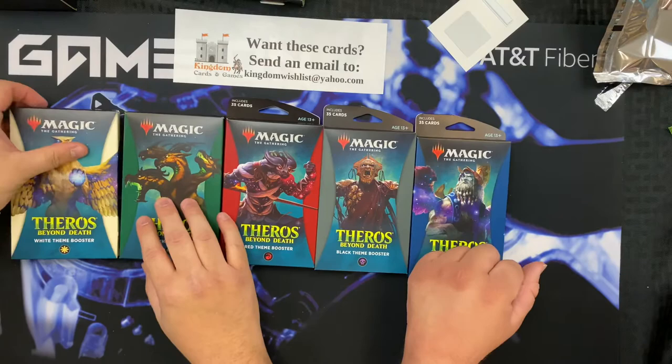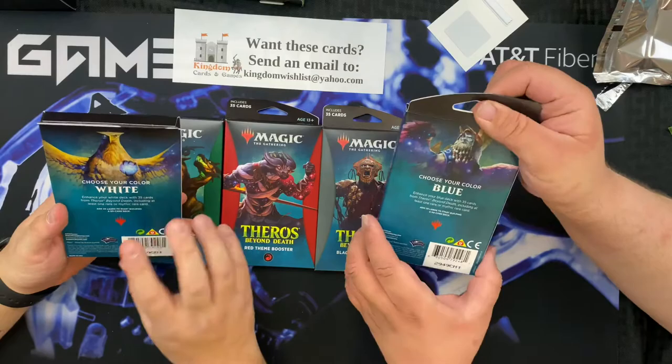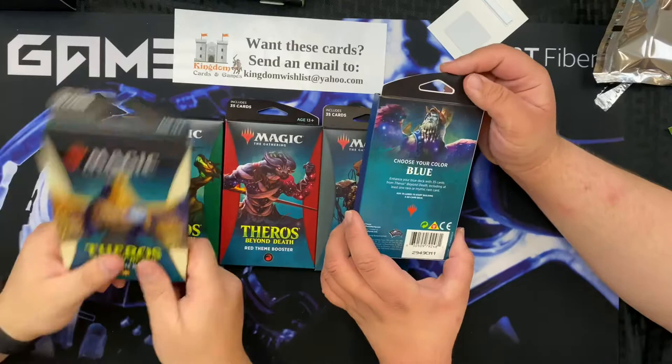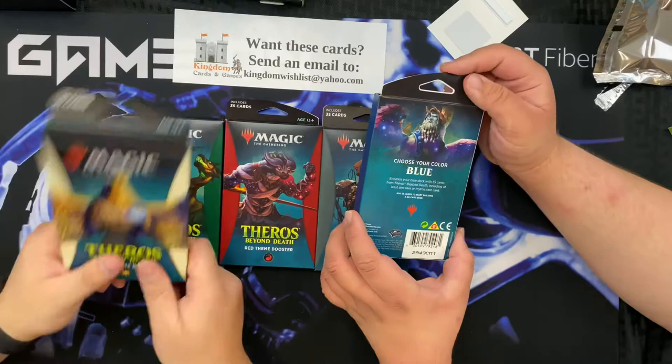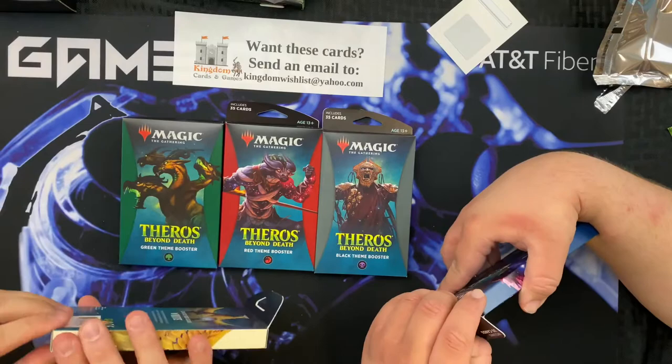The Kingdom was gracious enough to give these to us - John bought these, which is cool. Kingdom doesn't need a bunch of lands. These come with 35 cards - add lands and then you've got a deck to play. So you can just come in here, seven bucks at the Kingdom - $6.95. It also comes with exclusive cards that you can only get in these - just add lands and start playing. We just don't know what those cards are yet.